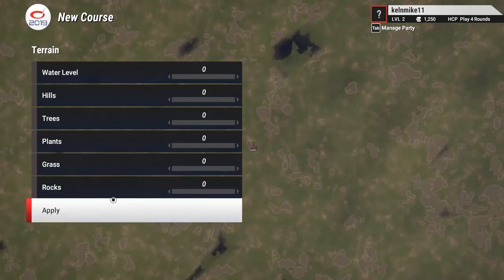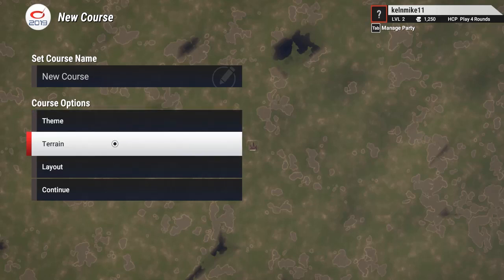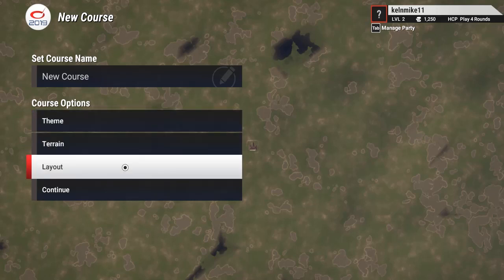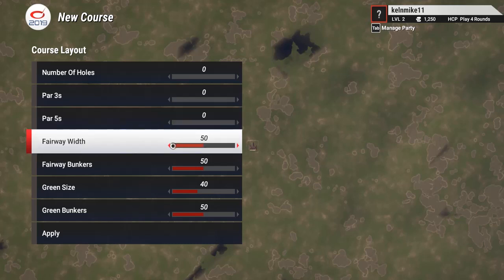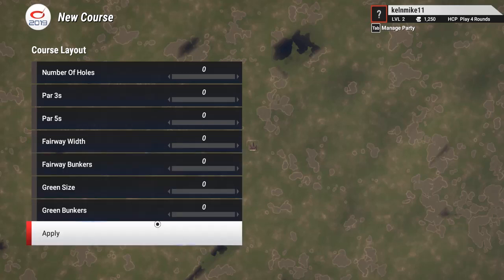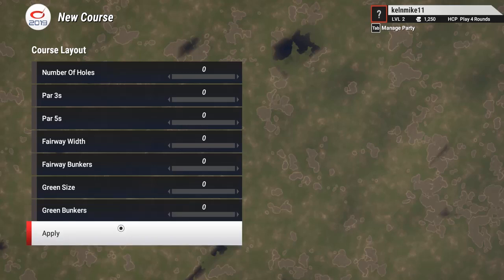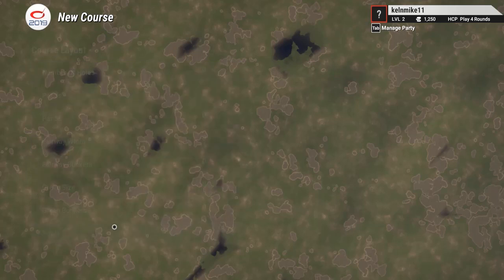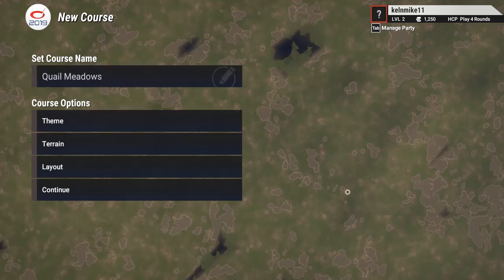I'm just going to work my way through all these tabs and get zero on everything. Once I hit apply, I can just hit escape and that will take me back. I've got my theme, my terrain all zeroed out, my layout. I want this on zero holes — most presets say eighteen, but I set it to zero. When creating a lidar course, I just want everything totally blank — no hills, no water, no nothing. So I hit apply, escape it, and our course is called Quail Meadows.